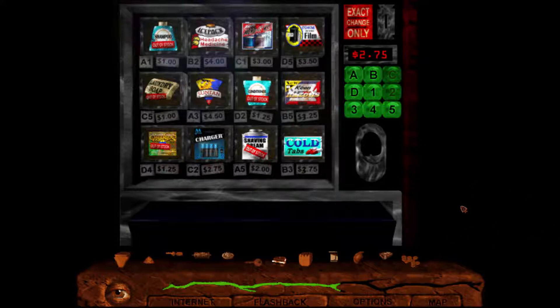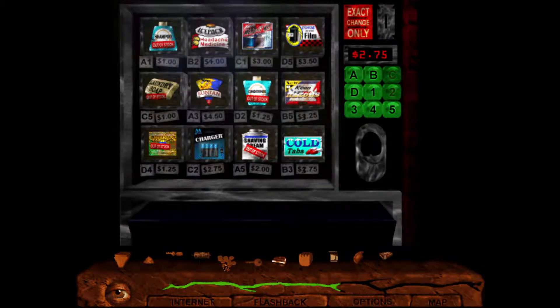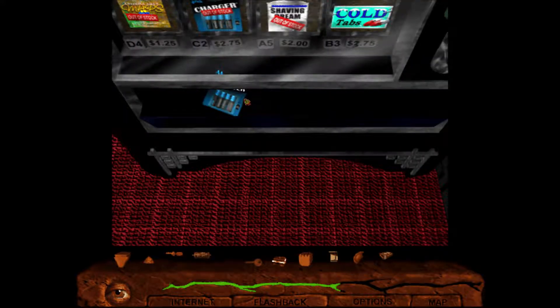This is a quarter right? Yeah, this is a quarter and this is 250 and change - 250 and change. Is there a way for me to combine? Oh there it is, I did not know that. So let's pay exactly. And now we got batteries. So we can put that with the cassette player, I believe.